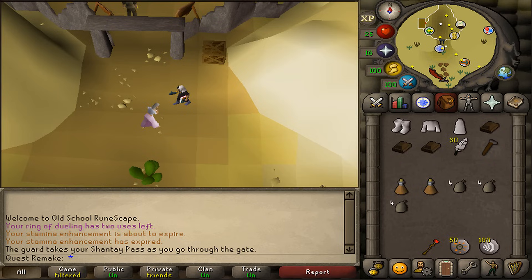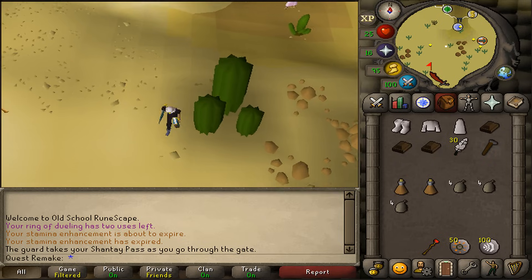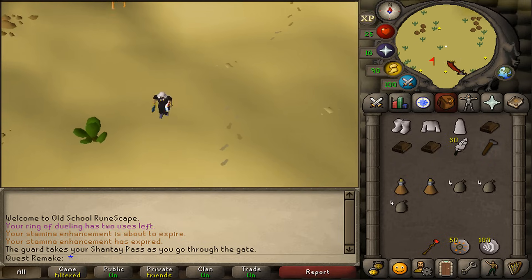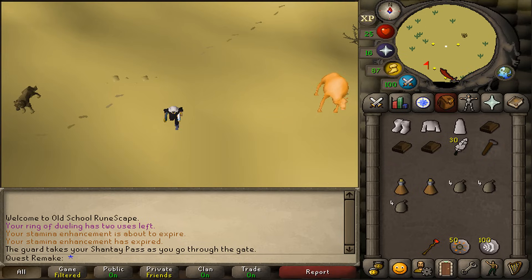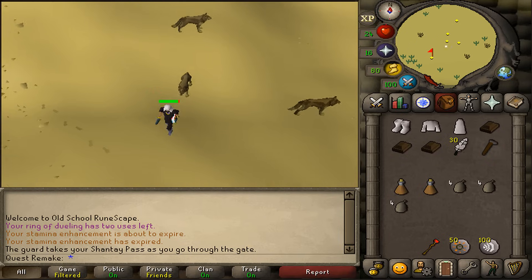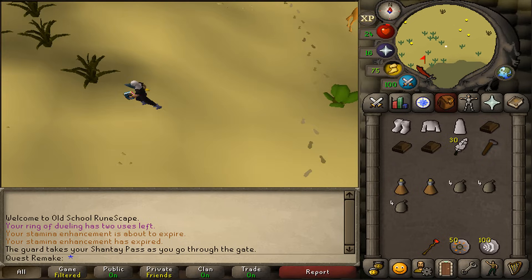Next, after talking to her, let's go south, south, west. It's now already time for the boss fight — be sure to bring some food if you are a very low level. Just keep going south, south, west until you hit the sand wall, which is the desert mining camp.